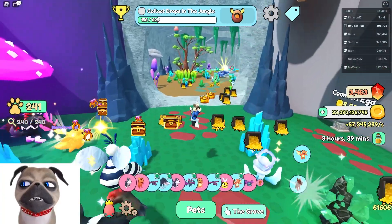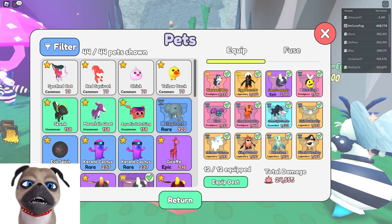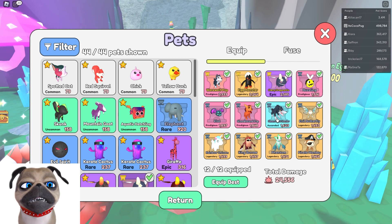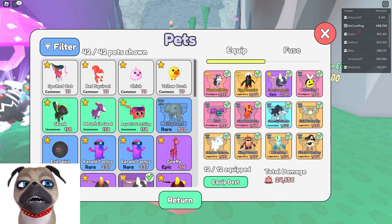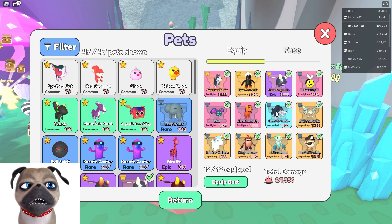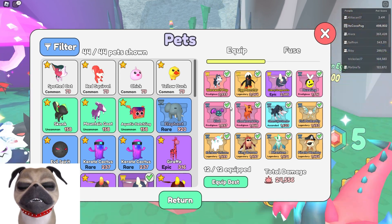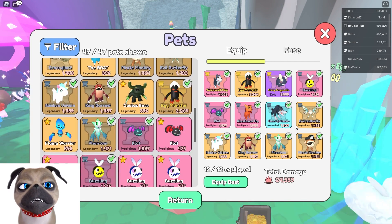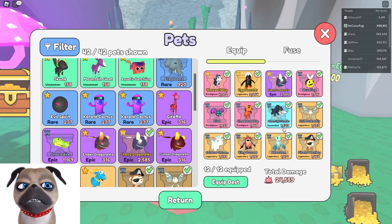Our total damage is 24,500 right now. We got an ascended metallic pet, but look at this — this guy has less damage than a prodigious pet. What is this? This has to be a bug. I don't know how to explain why an ascended metallic has less damage than prodigious eggs — that makes no sense. If you have a Moonlight Hunter metallic, please let me know what damage it does for you, because for me it's pretty low for this rarity.